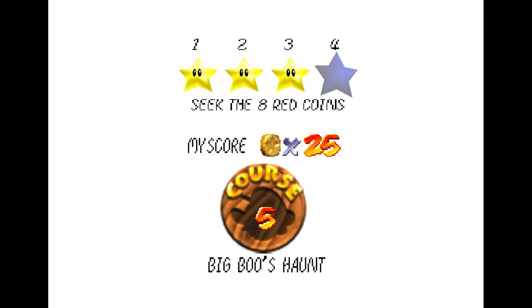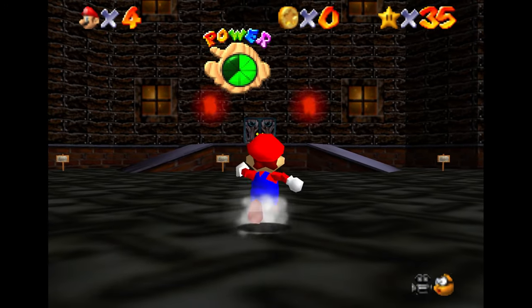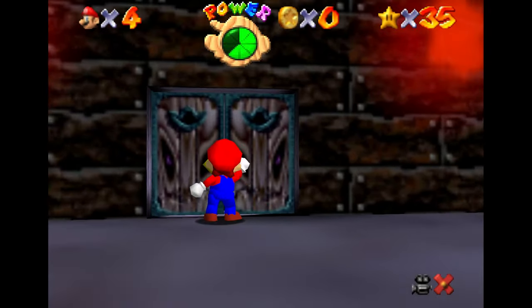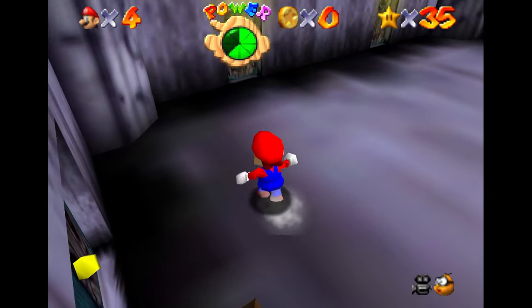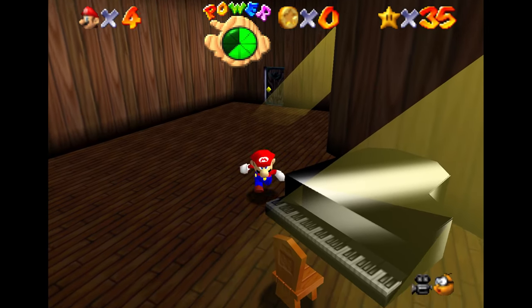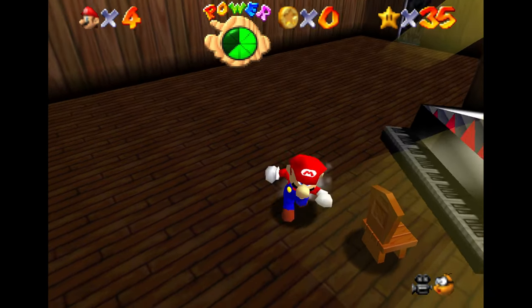Welcome back, everyone. Next up in the Star Guide, we'll be taking a look at Seek the Eight Red Coins on Big Boo's Hunt. The star can be kind of intimidating, considering we're going to be going into this big mansion with multiple rooms on multiple floors. Thinking about all of the different locations these red coins can be hiding in can be kind of daunting.